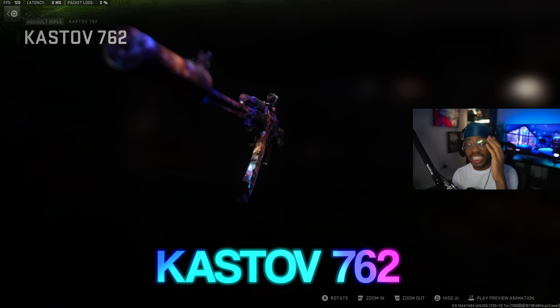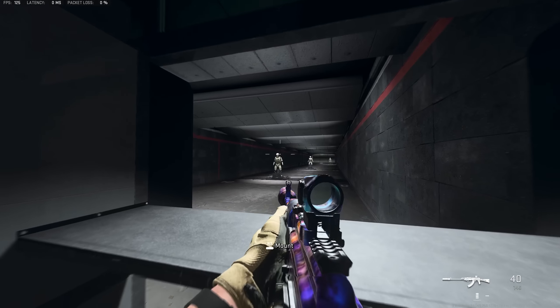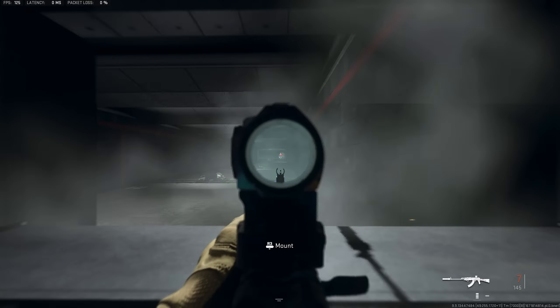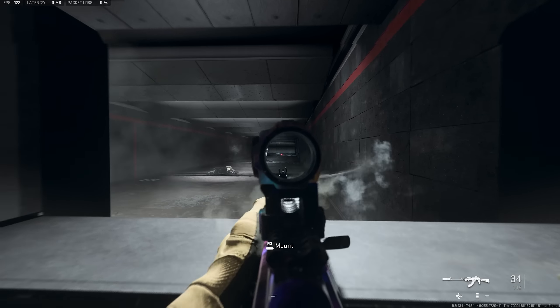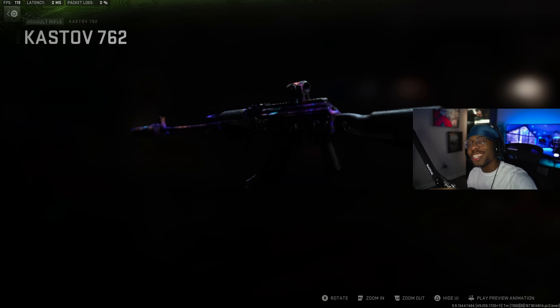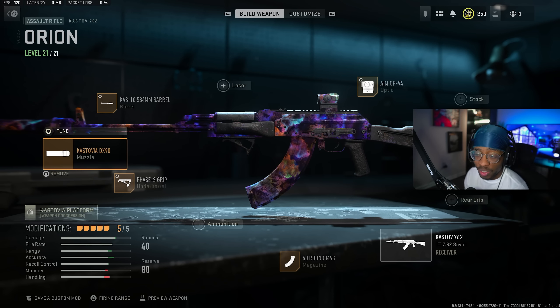The next gun on the list is the Kastov 762 — basically the AK-47 in Warzone 2 that you guys have to try. This build has zero recoil, the TTK is great, and I have a banger gameplay to show you guys later this week. Let me show you guys the best Kastov 762 setup.